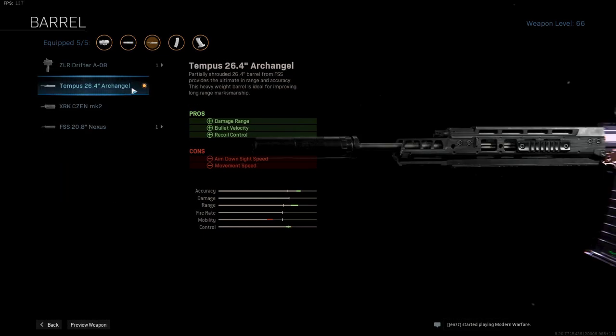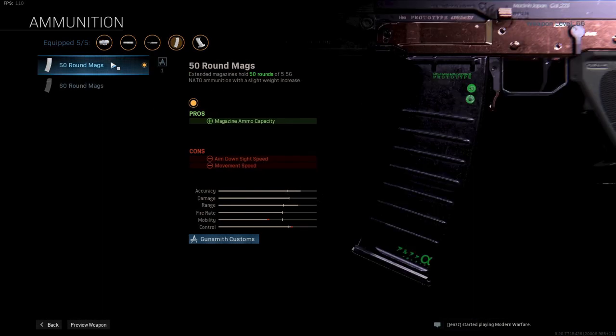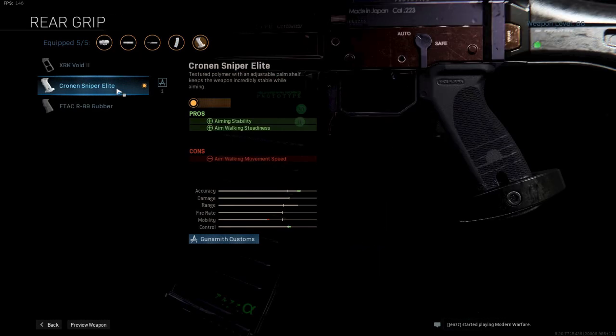Next up, I change the Nexus barrel to the Tempest 26.4 inch Archangel barrel to get the max damage range and extra bullet velocity. This combined with the monolithic will change the Grau into a beast in Warzone, so change these if you want to get the most out of the Grau. Up next is the Canted Hybrid Sight for a 3.25 zoom scope and a reflex sight on the side — you can switch between them whenever you like depending on the situation. Next up is the 50 round mags; 20 more on the mag will do in Warzone. The 60 round is also great, but the 50 round option gives you some more ADS speed and mobility. And finally, the Cronin Sniper Elite for aiming stability and aim walking steadiness — great for extra accuracy.